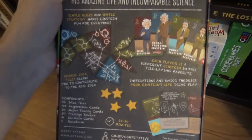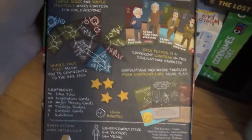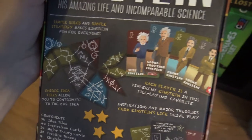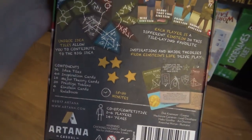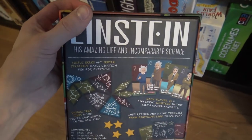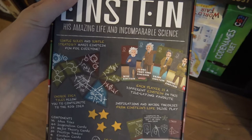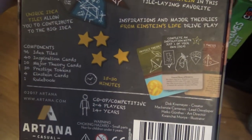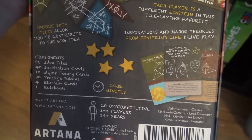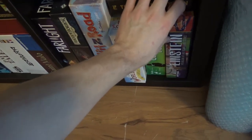This is Einstein, which I got from Essen at an auction. I was enamored by the looks of it — you have this kind of tile-laying aspect and different decks of Einsteins. I don't remember much about the game right now. It came with wooden inserts. I'm hoping for a cool game. It says cooperative and competitive — that's nice. A nice theme and nice art as well.